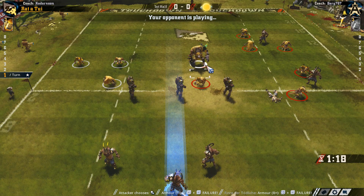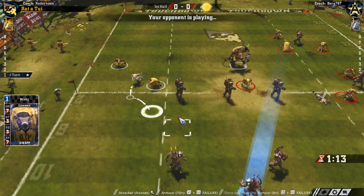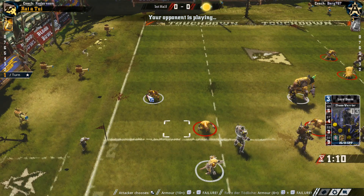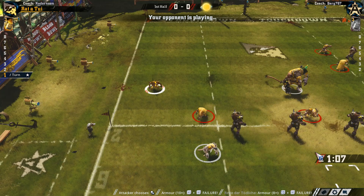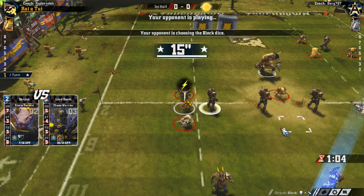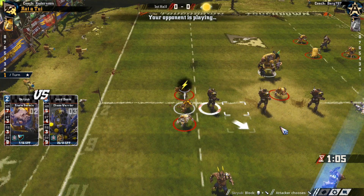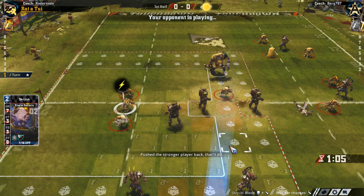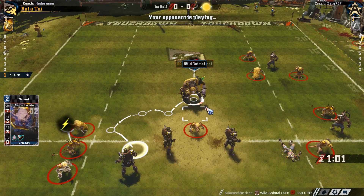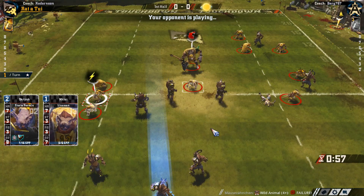You can do that if you want, I don't mind — we do have Blodge, which could be beneficial for us. Are you going to block him with that guy instead because this guy's got tackle? Yeah, makes a little bit more sense. Didn't knock him down. Wild animal, maybe — yeah, that's the problem if you don't blitz with these guys, like him or the Minotaur; they can end up getting a little bit stuck.